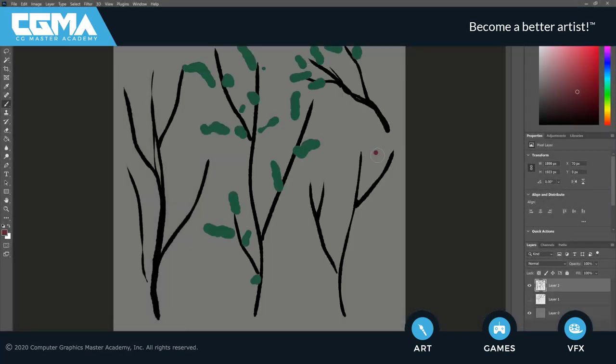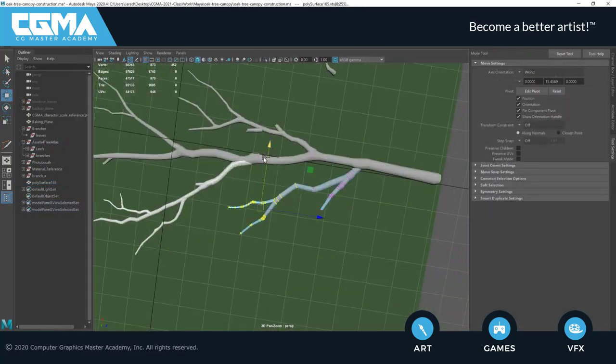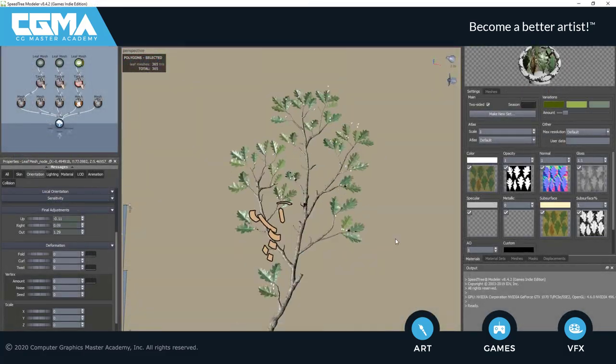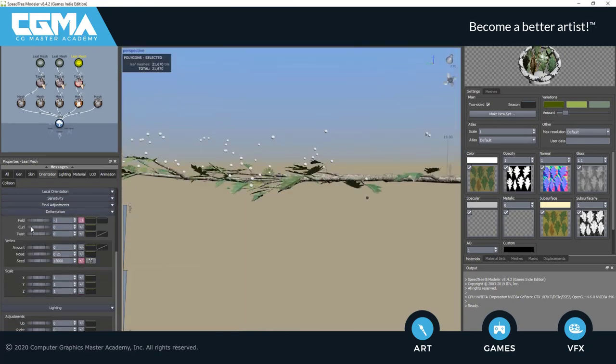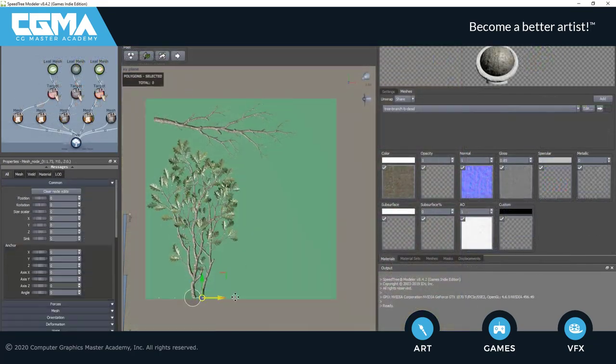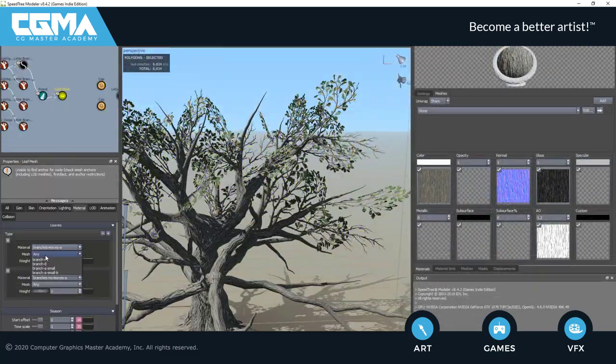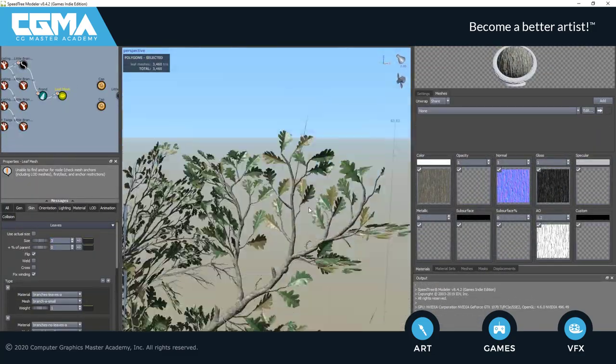During week 4, we're going to plan out our tree card atlas. We're going to execute its creation by modeling our high poly pieces out in Maya, Speedtree, as well as ZBrush. Once we have these pieces created, we're going to lay them out as an atlas inside of Speedtree. We'll then bake out our textures and complete our tree canopy.